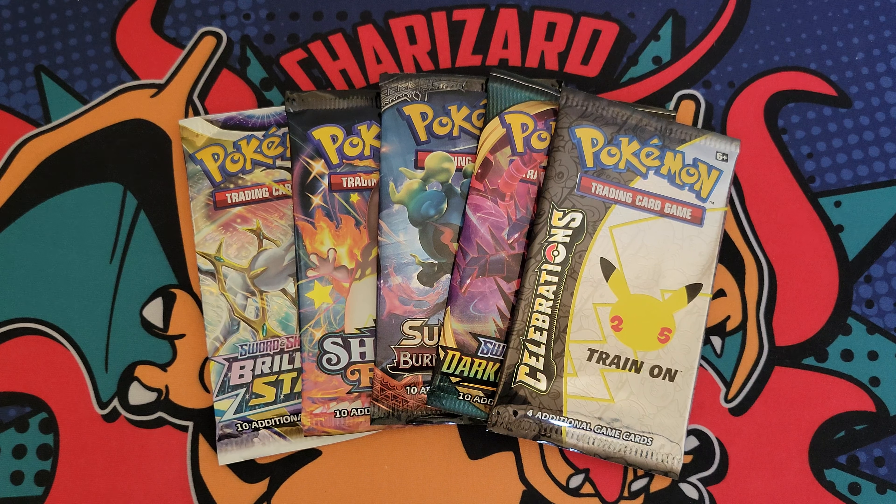I got a couple of Tyranitar cards up for grabs — the Expedition non-holo right here, and then the Unified Minds full art that also features Sableye. A couple of cool cards in my opinion. If you're interested, all you gotta do is like the video, subscribe if you haven't already, and drop a comment down below.